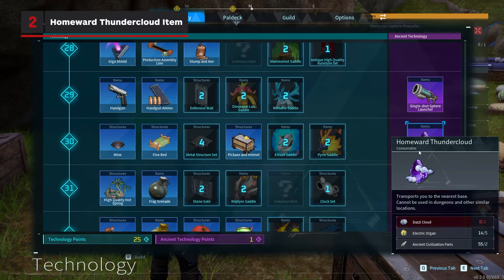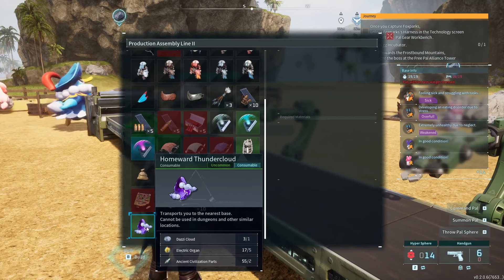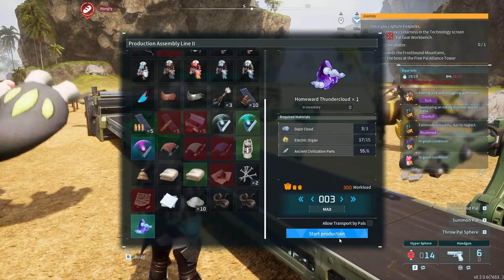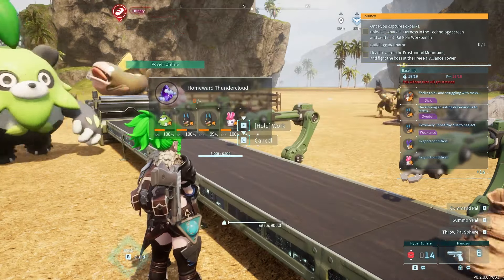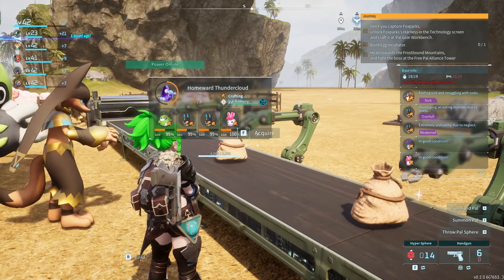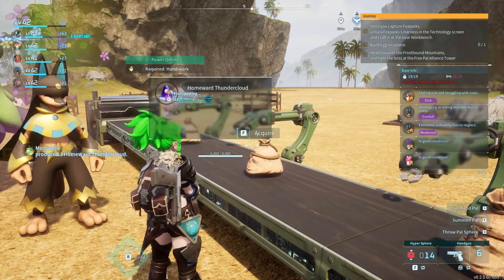This new key item lets you fast travel to your nearest base in the blink of an eye from anywhere on the map. This is interesting because previously you could only fast travel using the stationary points around the world. This can be useful to get out of the cold on a frigid night in the desert if you forgot to bring your cold gear, or if you're somewhere far away from a fast travel point and just want to make a break for it.